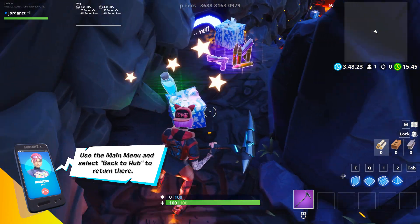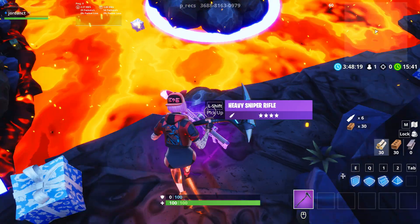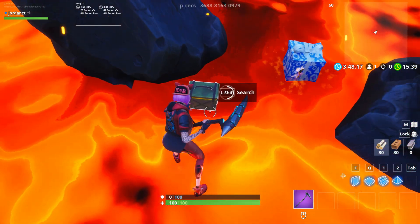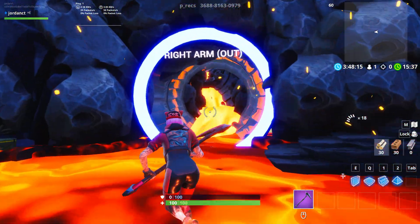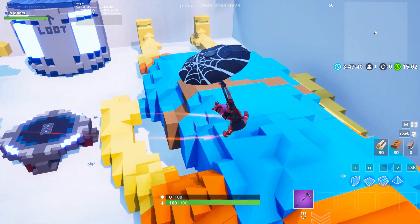There's a bunch of presents with goodies in them — a lot of items, a lot of weapons, a lot of ammo. We've got ammo boxes everywhere. And now we're going to go right into the giant fish stick.